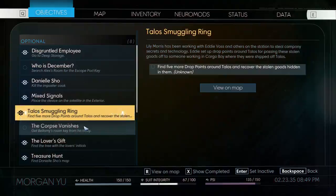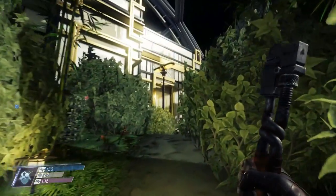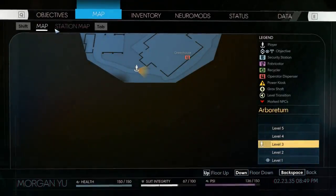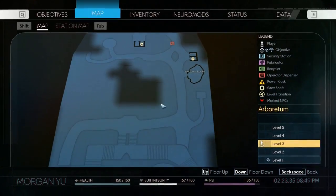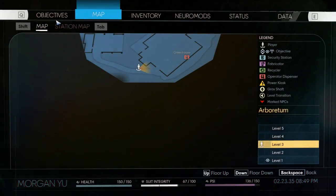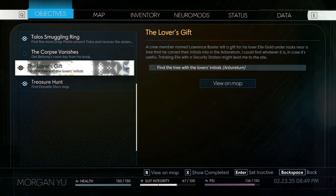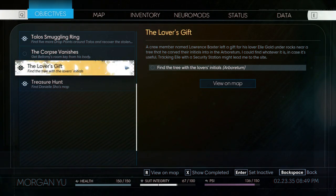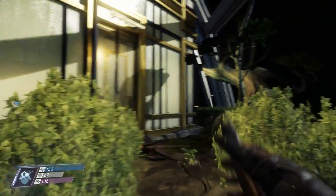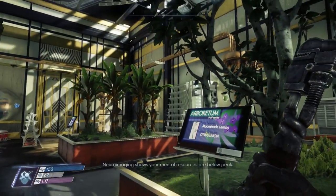I wonder if this will show if I highlight it. Nothing really showing there. But wait — view on map? No? Damn it. So let's read this: a crew member named Lawrence Baxter left a gift for his lover L. Gold under rocks near a tree that he carved their initials into in the Arbordom. I could find whatever it is in case it's useful — tracking L with the security station might lead me to the site. That's a solid idea. I don't know where one is, though.